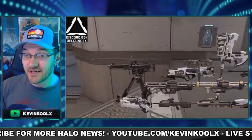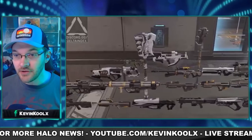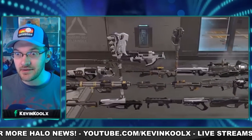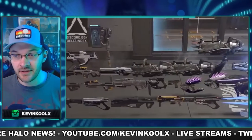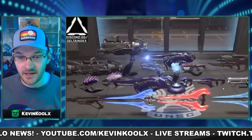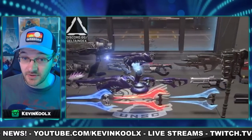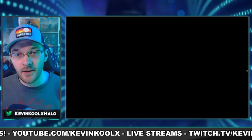This leak, brought to you by Delta Index, showcases all the weapons currently available within the hacked-in version of Forge. Look through all these weapons — there really isn't anything new besides these scrap cans you can see right here. They also have all the different weapon variants from the campaign and some game files, but I don't actually see the DMR in this lineup. We do see a bigger red demonized sword, which is pretty sweet looking, but everything else looks pretty standard.